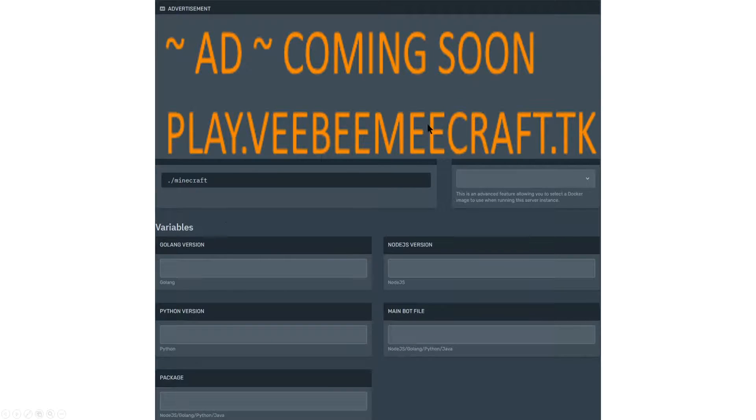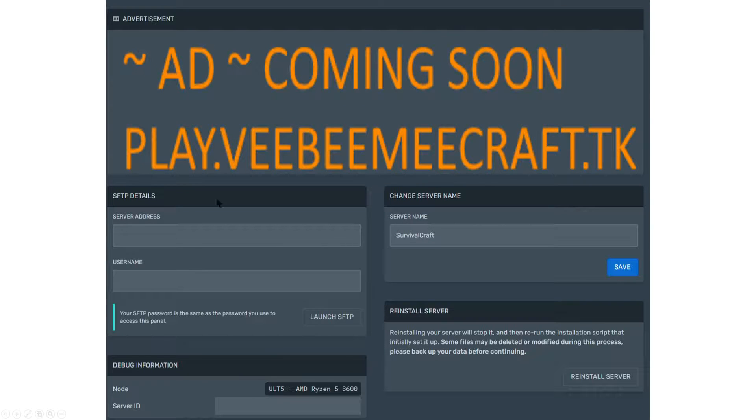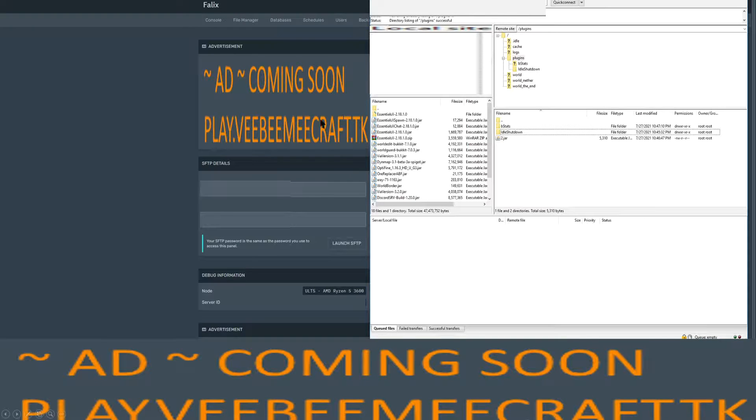In the settings section, it provides your server details including FTP information. Using FileZilla, you can enter the server address, your username, and your panel password to FTP into the server. As an example, I punched in the server details provided, connected, and began testing by moving the Essentials plugin and other plugins over. I also noticed they had an idle shutdown plugin in there which shuts down your Minecraft server after it's been idle for five minutes.